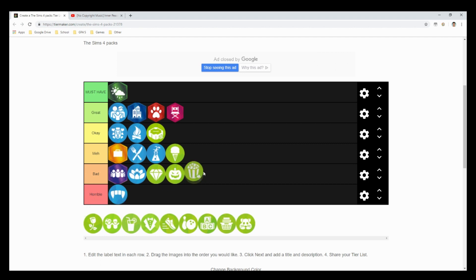Movie Hangout Stuff — I like the build items but I've never actually gone to a movie theater in the game, so I'd put it at a meh. It's really colorful if you want to make a colorful house. Romantic Garden Stuff I'd also put at a meh — I never really use it that often, but I'm looking forward to using it more in the future.